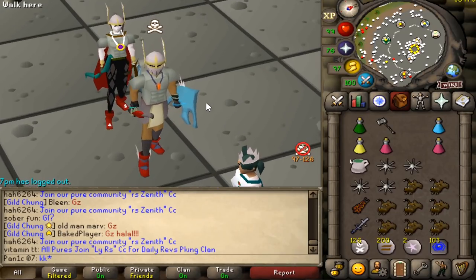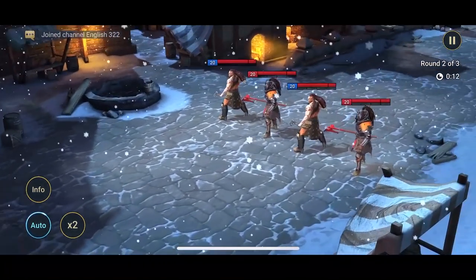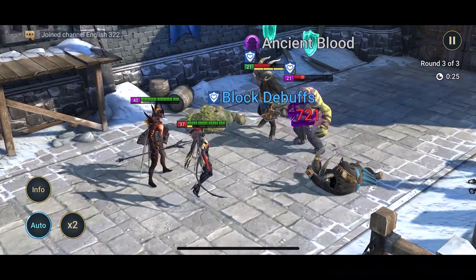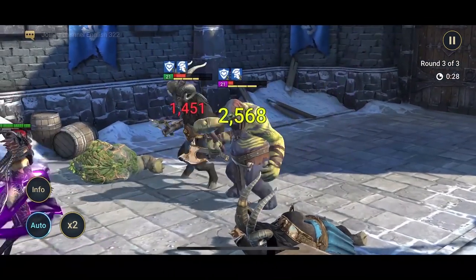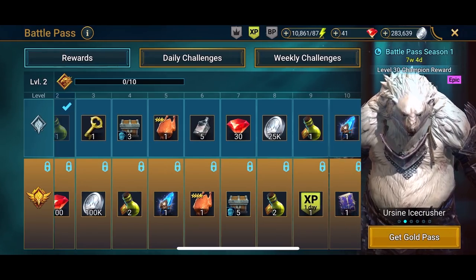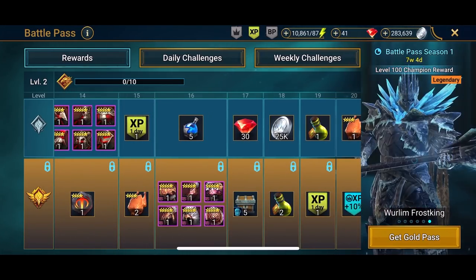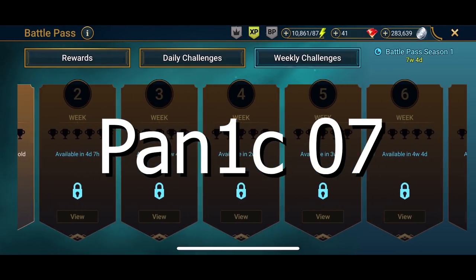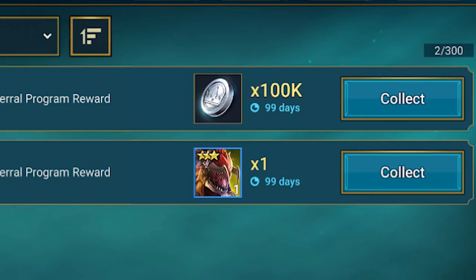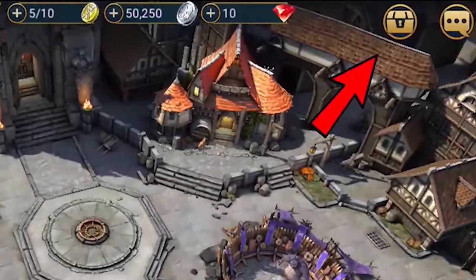We're going to pause the video to talk about the sponsor. There's a dark fantasy RPG that's completely free to play - that game is Raid Shadow Legends. I've been playing it for a while and what I like most is how easy it is to get into as a new player. The highly anticipated battle pass season one is live - you can win free energy refills, gems, and upgraded artifacts by completing daily and weekly challenges. Find me in-game as panic07. New players who click the link in the description get 100,000 silver and a free champion called Slasher. Check your inbox - rewards valid for the next 30 days only.